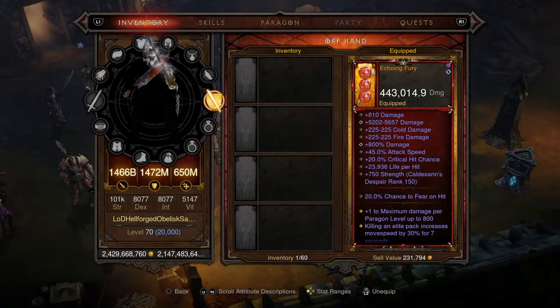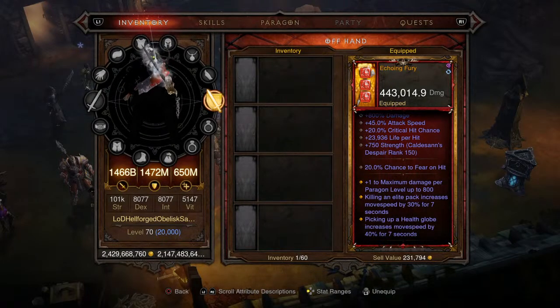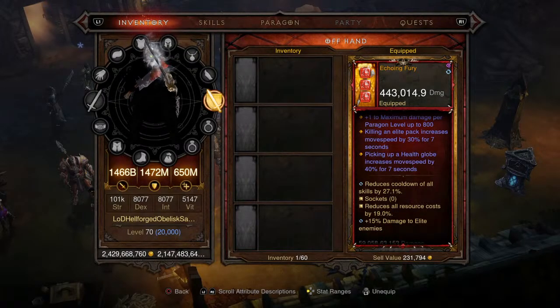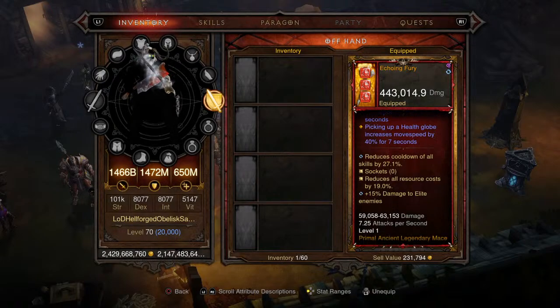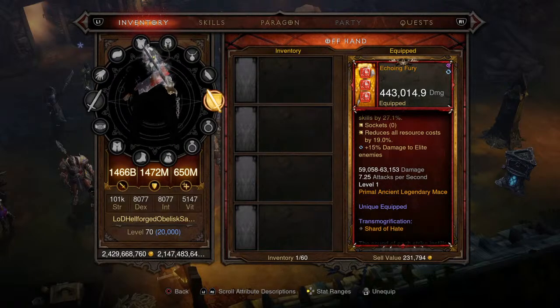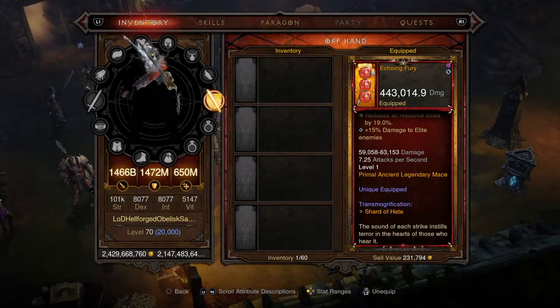Moving on to the offhand, we're picking up Echoing Fury. You'll notice it doesn't have the Legendary bonus displayed — that's because it's already on the amulet and you can't assign the same bonus twice. We're stacking damage, percent damage, and increased attack speed on the offhand. The offhand is showing 443,000 damage — absolutely bonkers. It grants 1–2 maximum damage per Paragon level up to 800. Killing an elite pack increases move speed by 30% for seven seconds, and picking up a health globe increases move speed by 40% for seven seconds. Cooldown reduction 27.1%, resource cost reduction 19%, and 15% damage to enemies. Level 1 Primal Ancient Legendary mace.